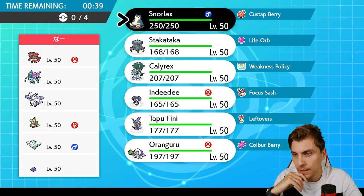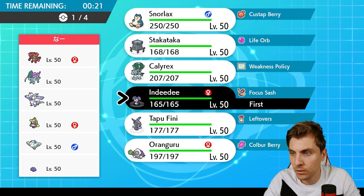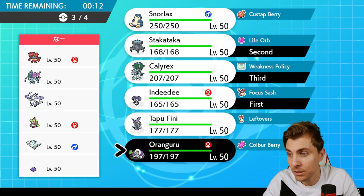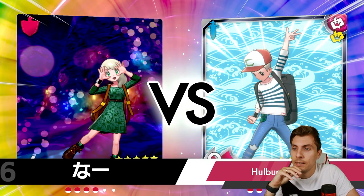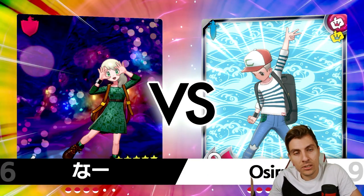The big takeaway is that their main form of speed control is Tailwind — primarily from Suicune. So if we can set Trick Room up we're going to be in a good spot. I'm thinking of leading with Indeedy and Stack Attacker, with Calyrex and Orangaroo in the back. I'm tempted to go Snorlax as well but I feel like Orangaroo in the back to come in with Instruct might be enough to push us over the line.